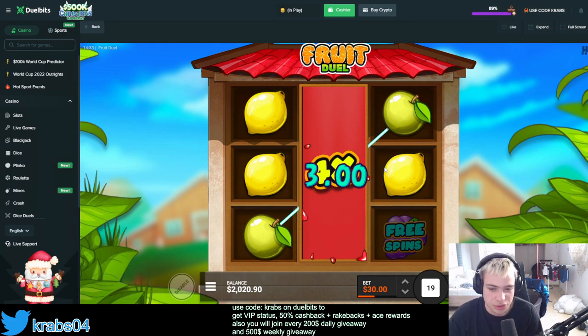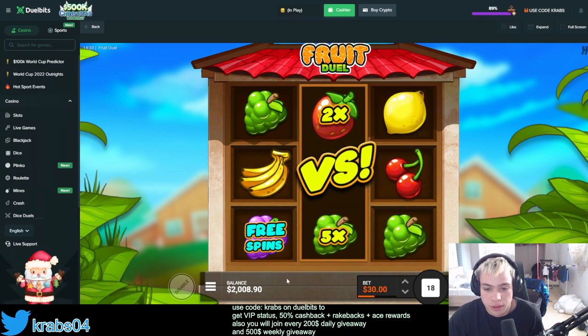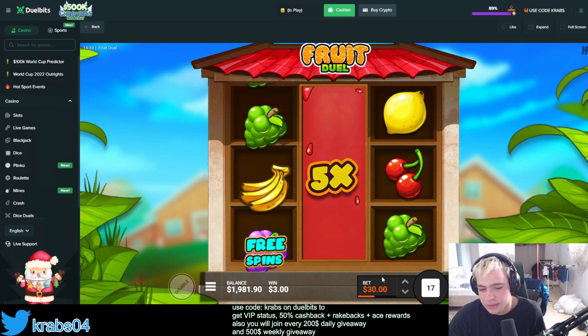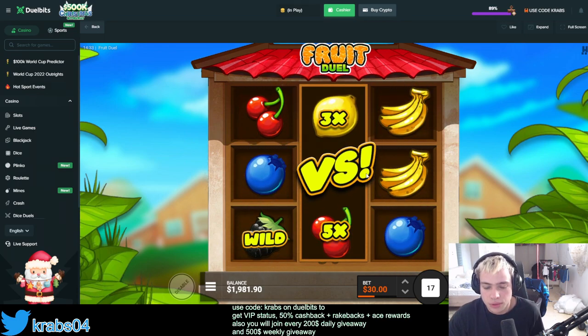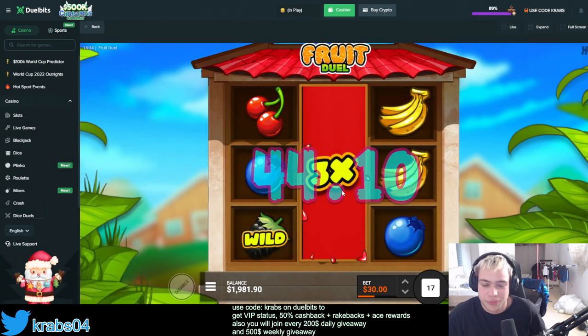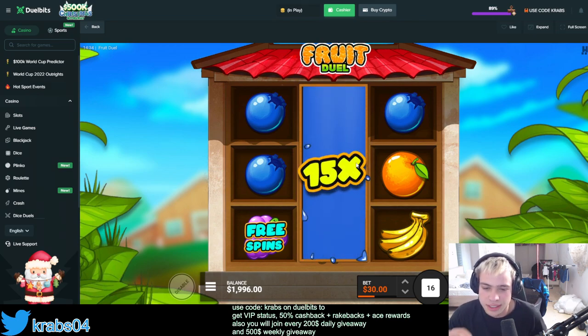I'm gonna try to turn on turbo, but we cannot — it's 30 spins. So far we are not losing that much, we're still eight dollars profit. You can even get a bonus on the super feature, but then it's not 30 spins. The wild and bananas — 44, 30 profit. We're in profit again. This is literally a low-volatility slot.